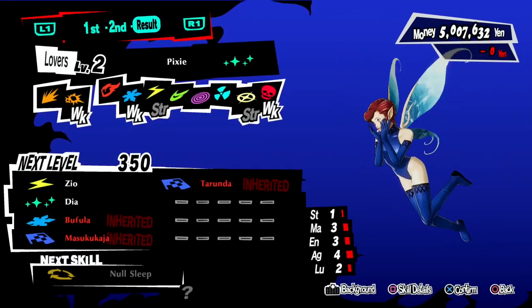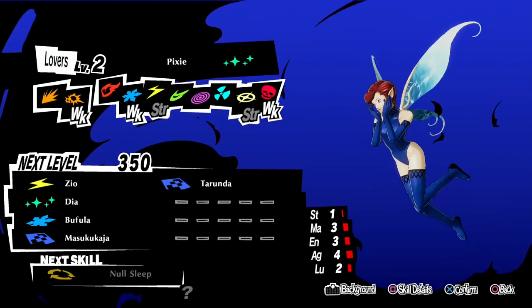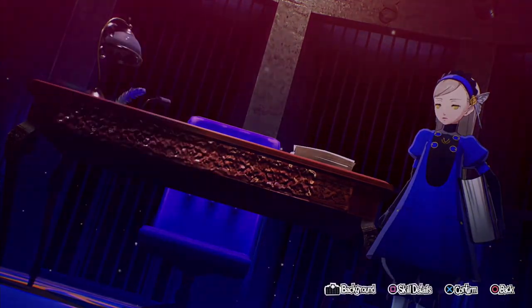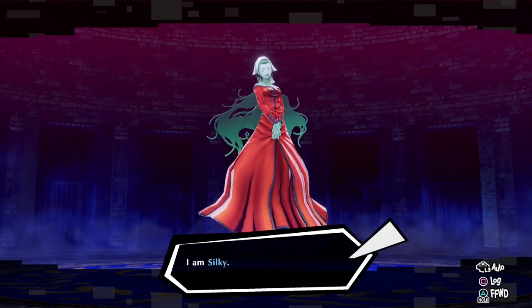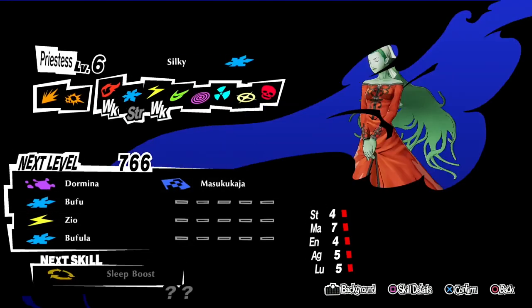You'll find the higher the level of the personas, the quicker they get to 99. Aimee no Yuzume will get to 99 everything before Pixie, so you just have to do it a little bit longer and then any persona you craft will always be 99 everything. Pixie isn't quite as high as Aimee no Yuzume because the default level isn't as high. Then Silky — back to the start. That's pretty much it — just keep doing that. You'll probably have to do about five or six cycles and you've got 99 everything, so it doesn't take long at all, especially when you get into a nice little momentum routine.